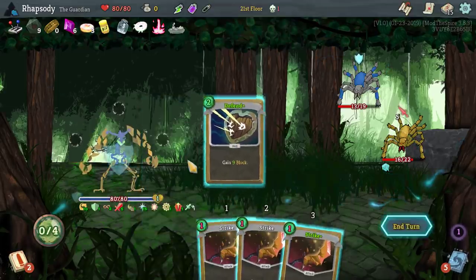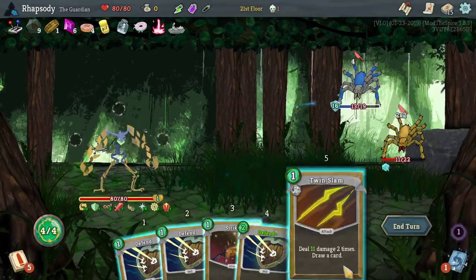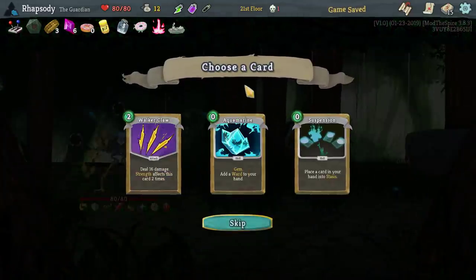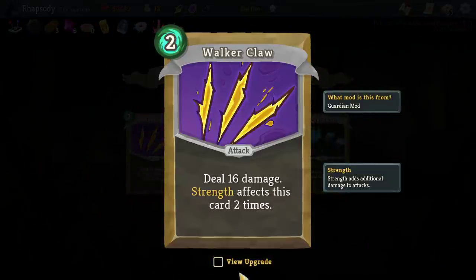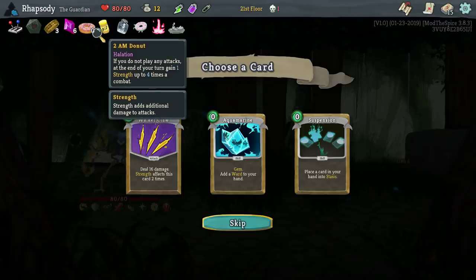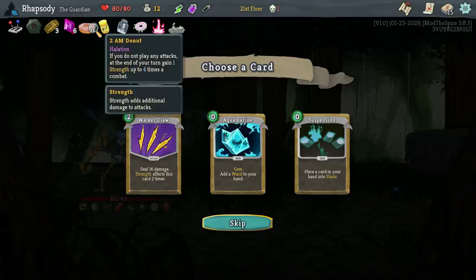I'm not automatically blocked at the end of this turn — damn. I didn't have enough temporary HP to just let him hit me again. Sweet. Walker Claw — deal 16 damage, strength affects this card two times.